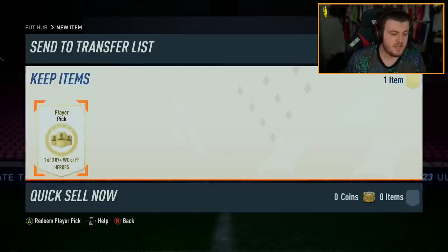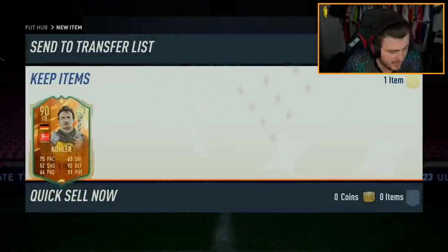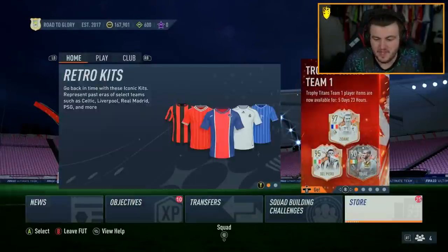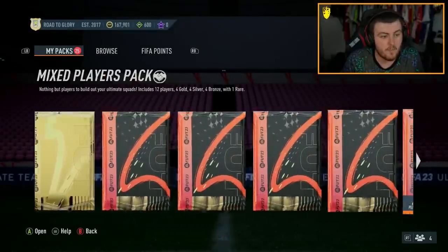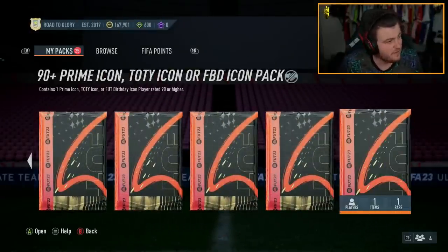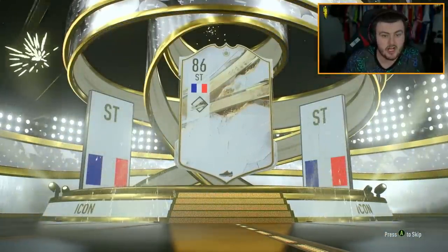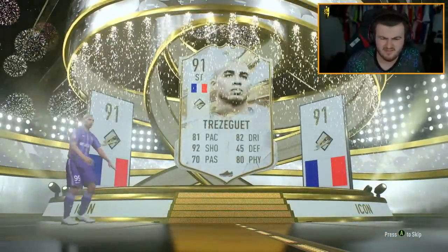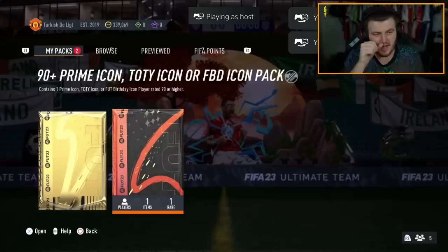Onto the Xbox account now — we have the same, the 1-of-387-plus Hero. Absolutely terrible, no one really cares. Now we have the Icon Pack on this account as well. Can we get a good Team of the Year or FUT Birthday Icon on this account? It's going to be a Prime Icon — what nation? French, striker — Henri. Who's this? Get out of here. No one cares. Come on, EA — sort us out.